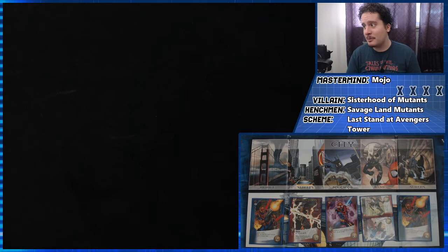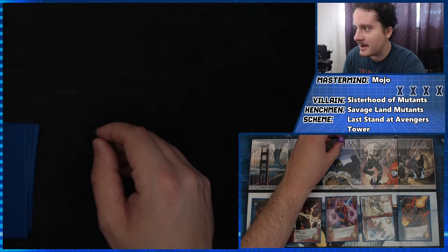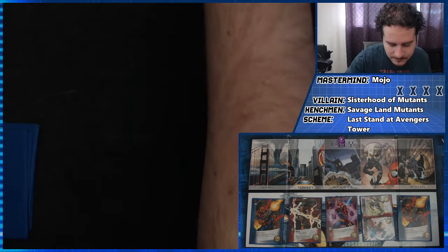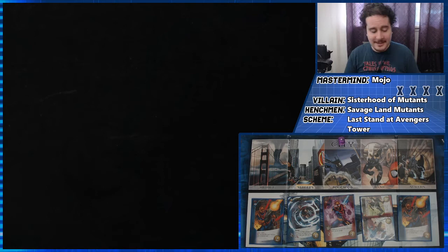I don't even remember who my third hero is, to be honest. I have my opening hand. Let's see what the villain deck does — it's a scheme twist right off the bat. So you'll just know that there's now one Stark Tech defense. If there's an adversary on the rooftop, choose three allies in the lair and KO them. I'm going to get rid of one of these cards — Astral Projection, Wiccan, phasing, two plus attack.